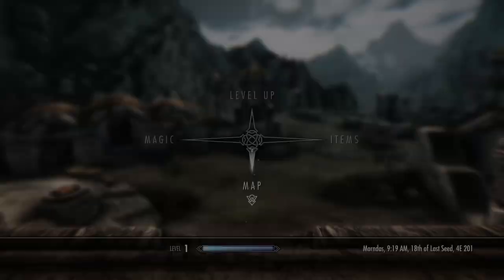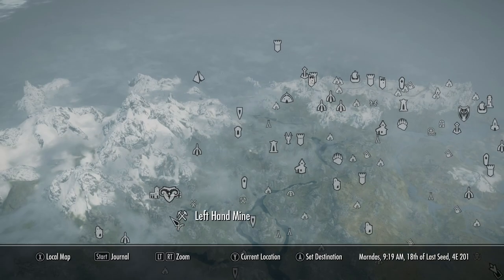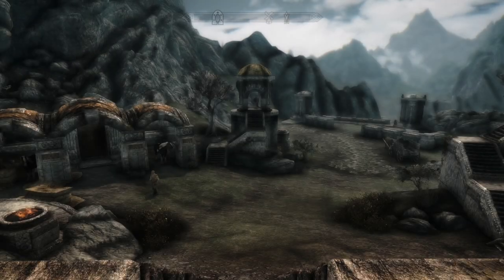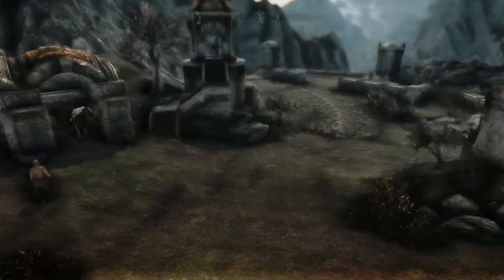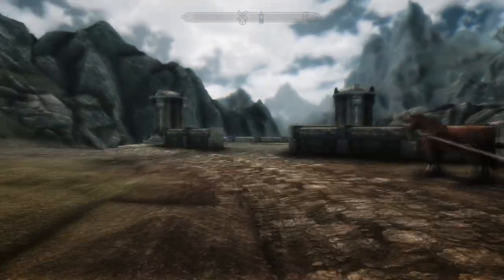Anyway guys, let's start with the first chest. Go into your map and we want to go to the far left hand side of the map to find this place right here - Markarth. I believe that is the correct way to say it, I am very sorry if it's not. It's on the very far left hand side, and once here we want to go down these stairs in the front entrance of Markarth.